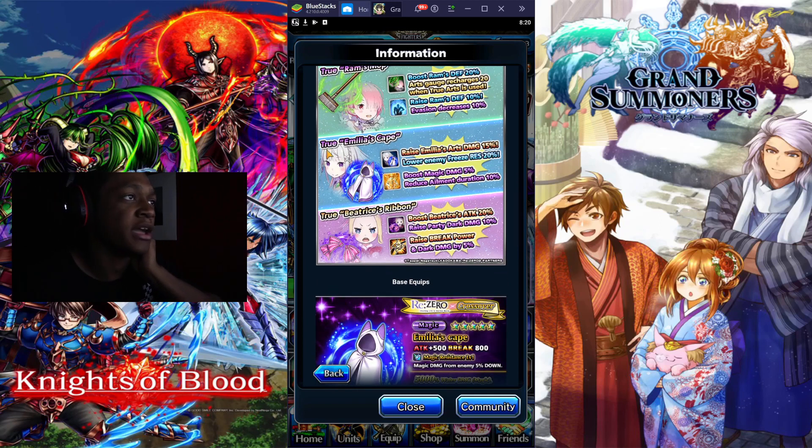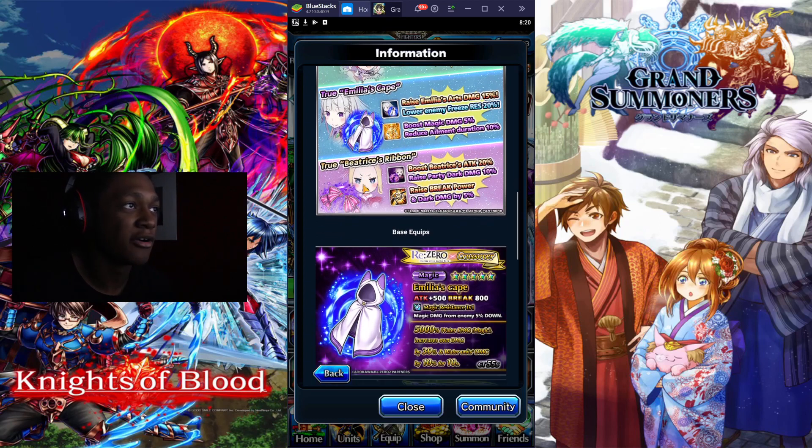We're going to have two realms in the game. True Emilia's Cape: raise Emilia's art damage 50 percent, lower enemies' freeze by 20 percent, boost magic damage by five percent, alignment duration by 10 percent. And True Beatrice Ribbon: boost Beatrice attack 20 percent, raise party dark damage 10 percent, raise break power and dark damage by five percent.